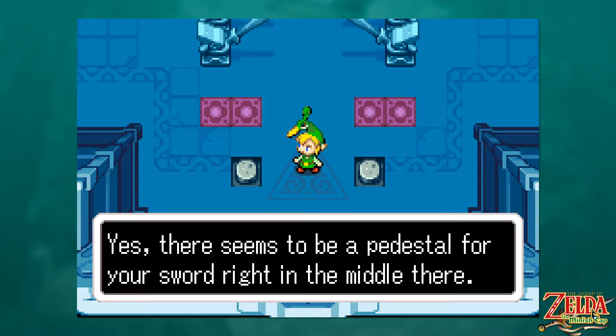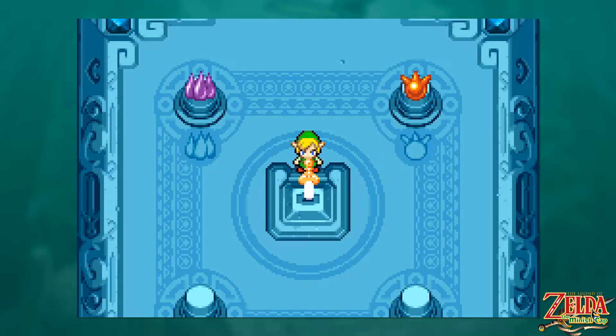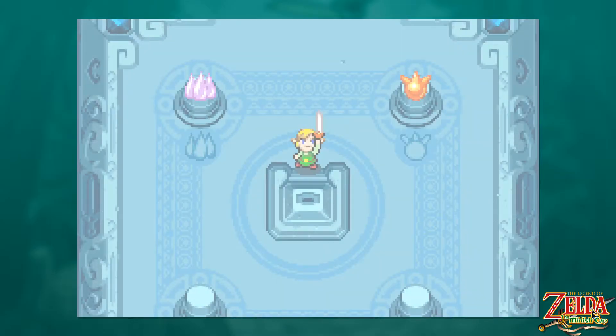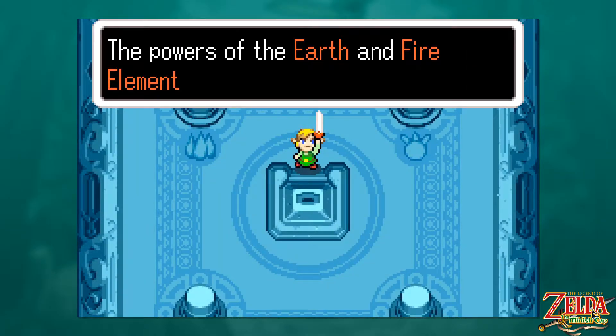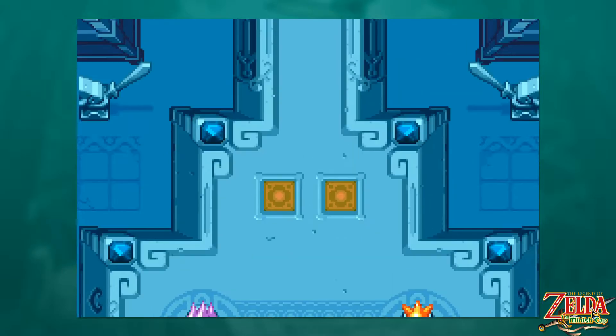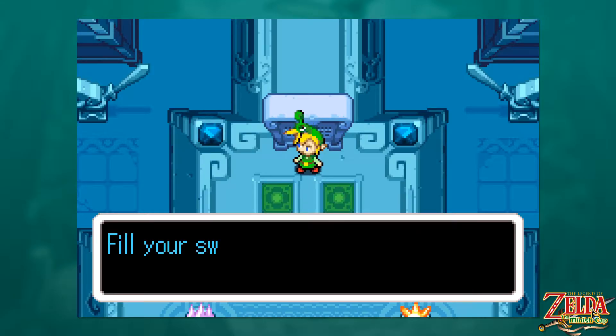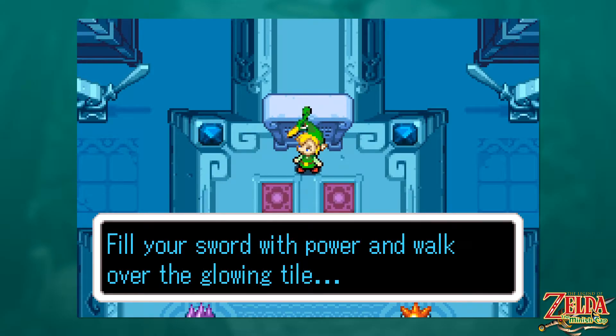It's a video game — not all things are the way they seem to be. There's actually a shortcut that we could have used to get to the castle a little bit quicker rather than going through Castletown. It's not the world's most useful shortcut, but it does exist. We come over here, hit a switch, and there's a little bridge that opens with that bloop-bloop noise I like.